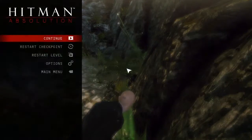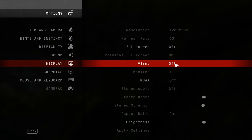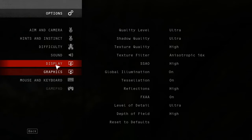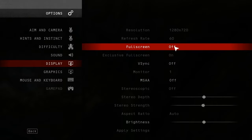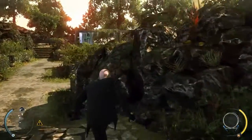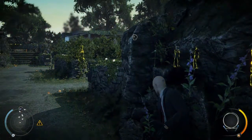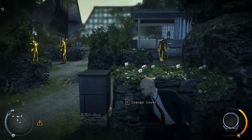You have activated a checkpoint. If you die or if you choose to restart, you will start at this location. Agent 47's training and supreme senses allow him to keenly perceive his surroundings. Notice the guards deployed throughout the garden.